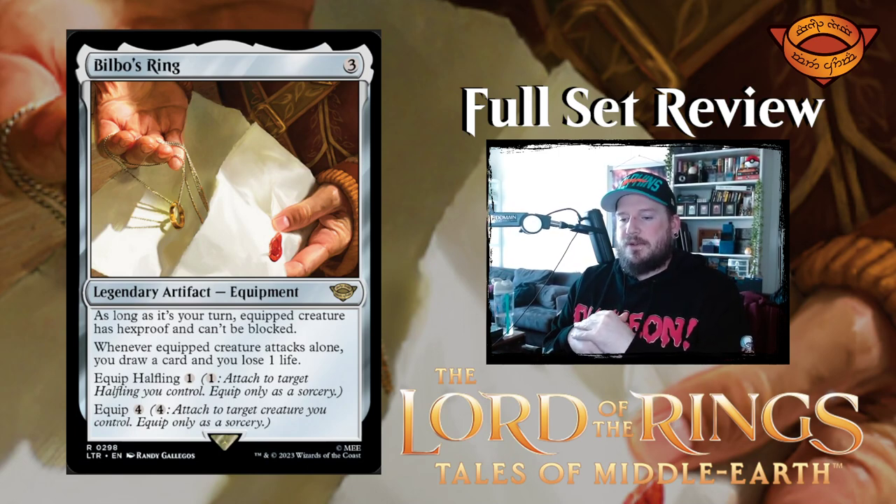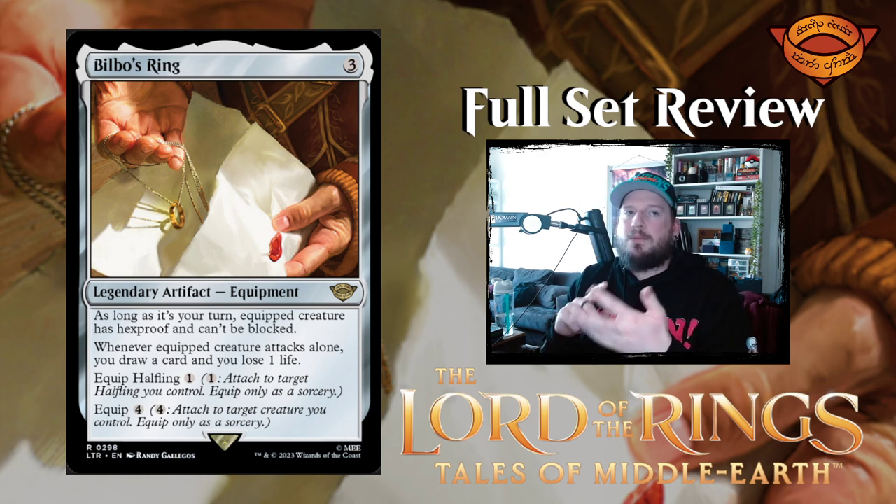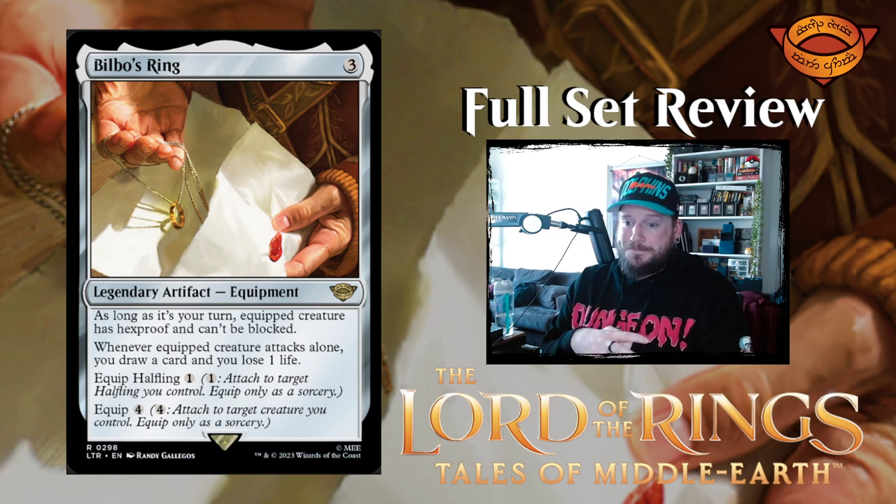One more artifact — Bilbo's Ring. Three colorless for a legendary artifact equipment. As long as it's your turn, equipped creature has hexproof and can't be blocked. Whenever equipped creature attacks alone, you draw a card and lose a life. It's much cheaper to equip to a Halfling — Frodo, Bilbo, Sam — costing just one, or four to equip anything else. I like that a lot.